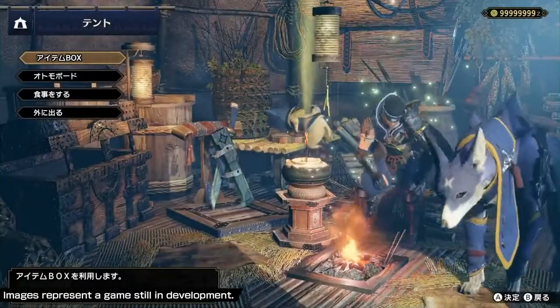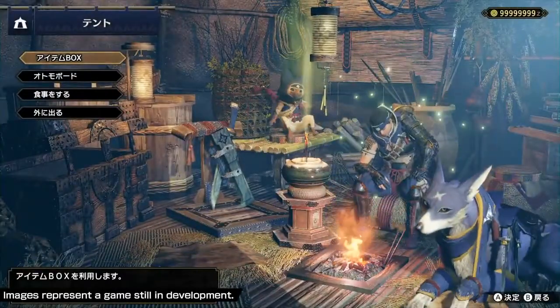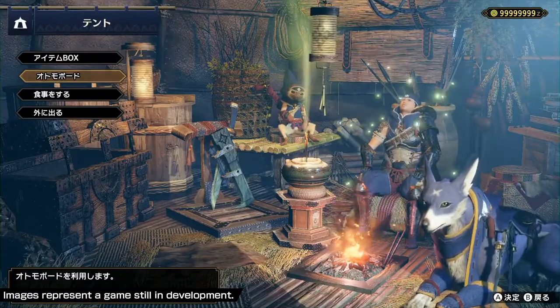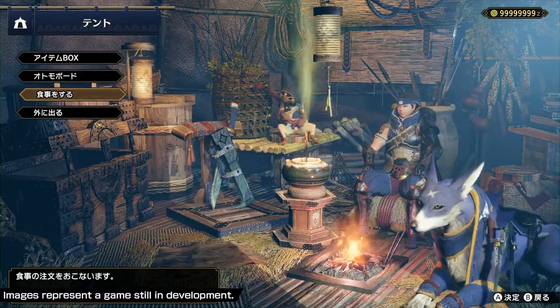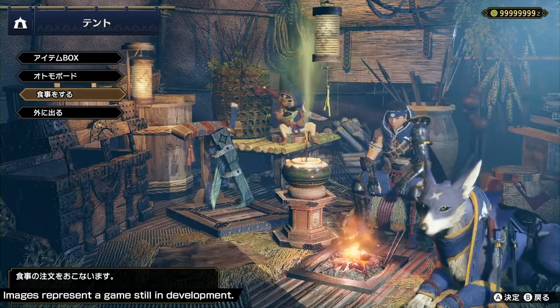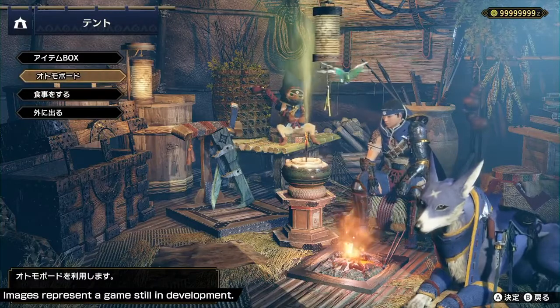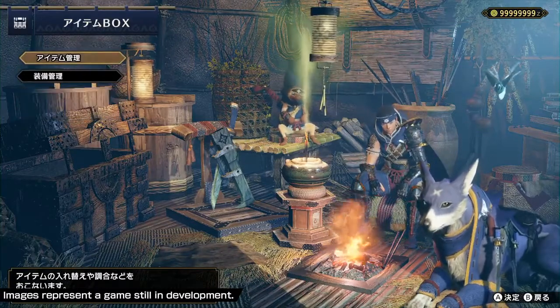So he's popping into the tent now. This is the item box and the buddy board. Here he's showing you an option that lets you eat as well. So the first option is the item box, the second one is the buddy board, the third one is eat, and the fourth one is just get out of here.